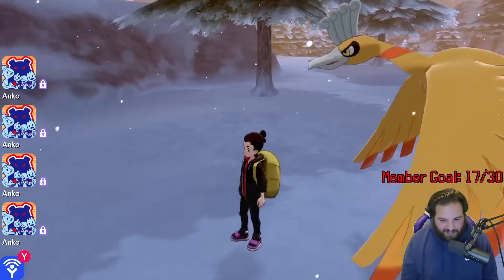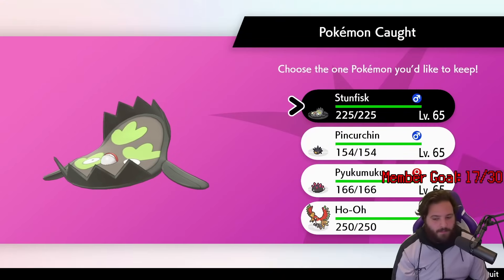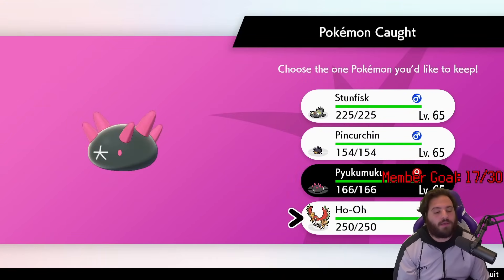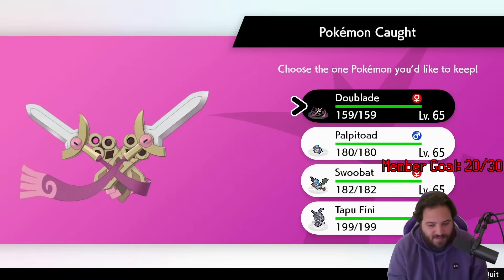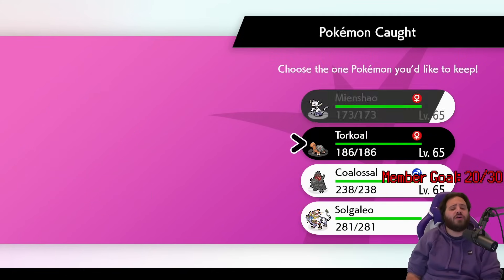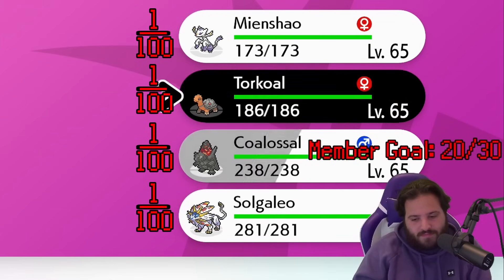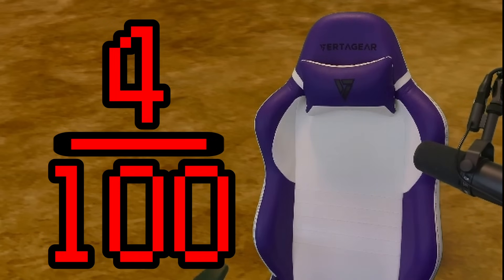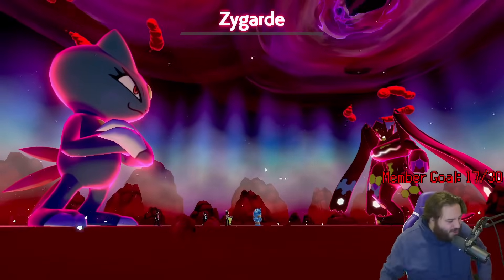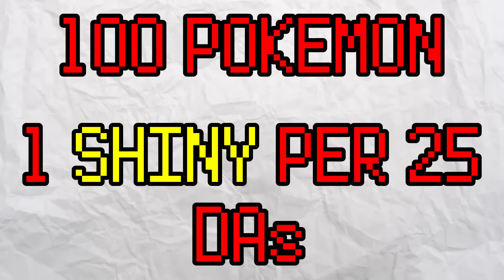Let me discuss the shiny odds a bit more in detail. When you complete a Dynamax Adventure, you have four different Pokemon that can be shiny. Just because there's four Pokemon doesn't mean your chances drop all the way down to 1 in 25. Each roll of a shiny is independent of one another, so you have four different 1 in 100 chances as opposed to a 4 in 100 chance. Meaning that once you've completed 25 different raids, assuming you win them all, you've then seen 100 Pokemon — so you can expect to find one shiny in 25 raids on average.